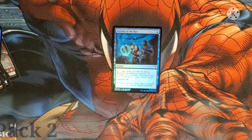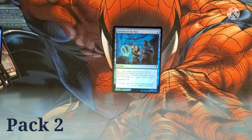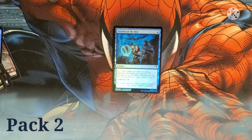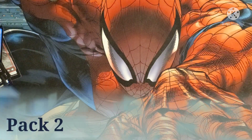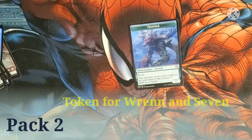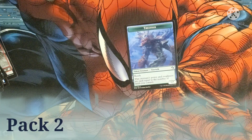Our foil is Secrets of the Key — costs one blue as an instant. Investigate. If this spell was cast from the graveyard, investigate twice. Investigate lets you create a colorless clue token — pay two, sacrifice it, and draw a card. The flashback cost is three and a blue. We also have a treefolk token — it has reach, and its power and toughness equal the number of lands you control.